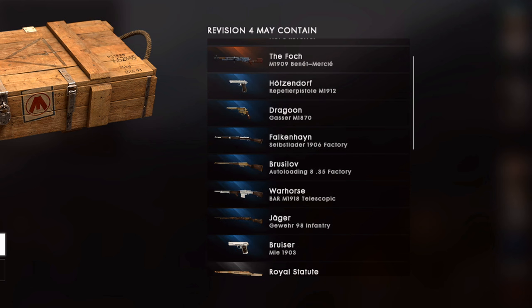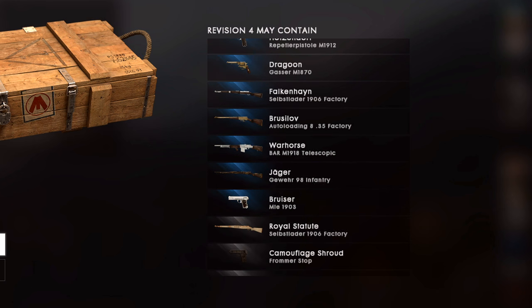Coming down to some of the distinguished, we've got the Hotzendorf, the Dragoon, the Falcon, Hein, the Bruselov, and the Warhorse — again making an appearance. That was in revision one for the BAR. Some people had a go at me for calling it a BAR, but whatever.